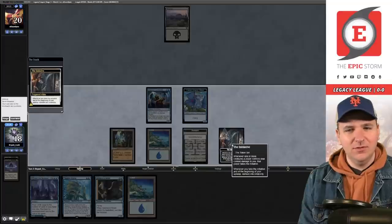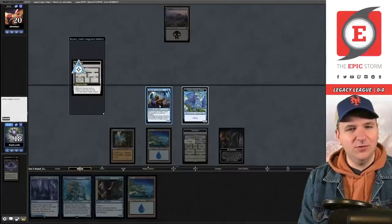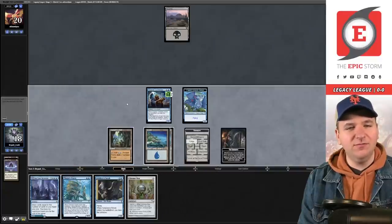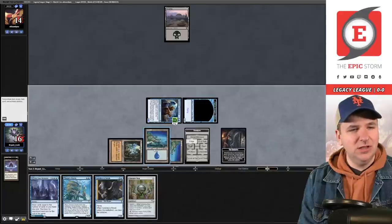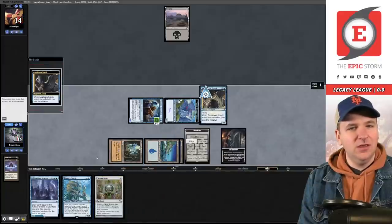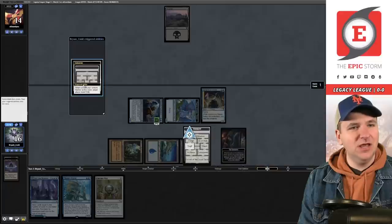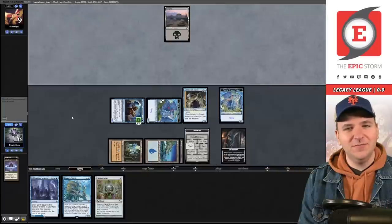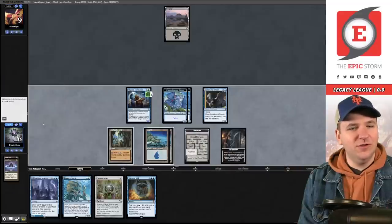We forge, put the counters in, and take a draw step. Chrome Mox — they know about the Island so let's play that out. Attack for six; they go to 14. We play the Sneak, go further into the Undercity — we trap them and they lose five life, going down to nine. We're representing lethal next turn and they don't even know about our combo. We got another Dragon! We draw Force of Will off the extra Undercity card.